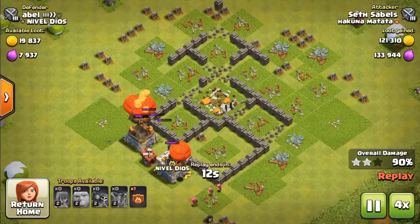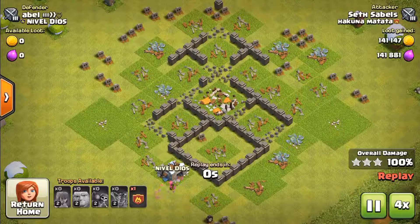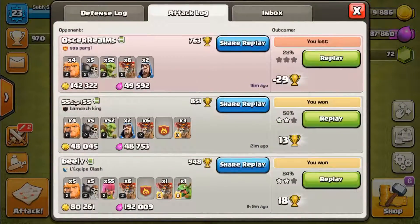I highly recommend requesting balloons or baby dragons for this attack. We've got a pretty good amount of loot there — about 140,000.